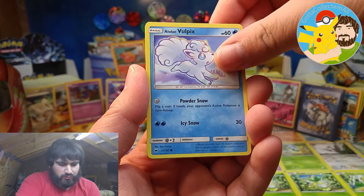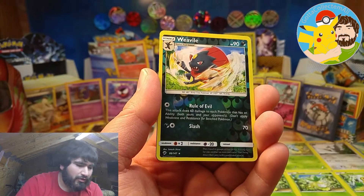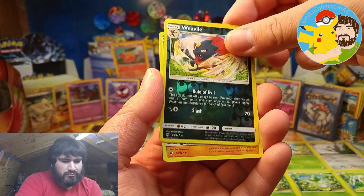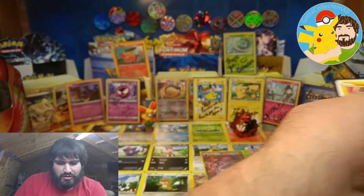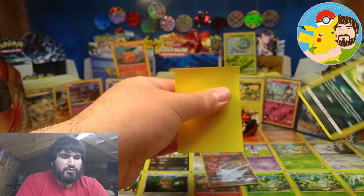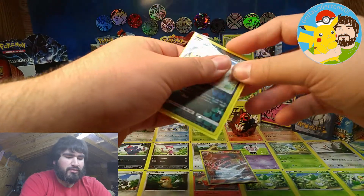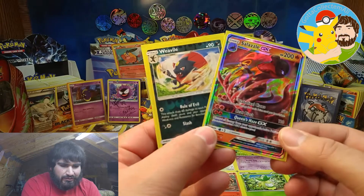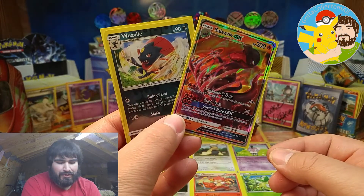Alright, we have Alolan Vulpix, a Weepinbell reverse rare, and a Lunatone. So we did get two pulls out of this surprisingly — the Salazzle GX and the Weepinbell reverse rare. Those are my pulls for this video.